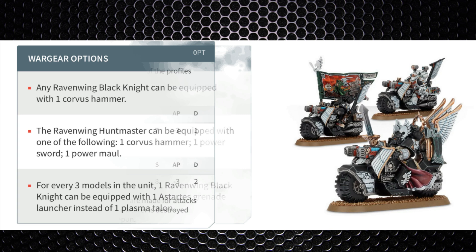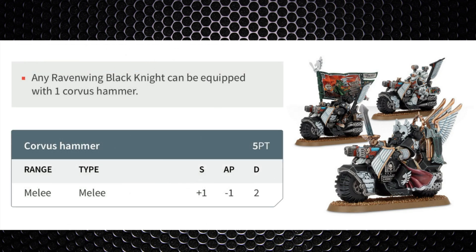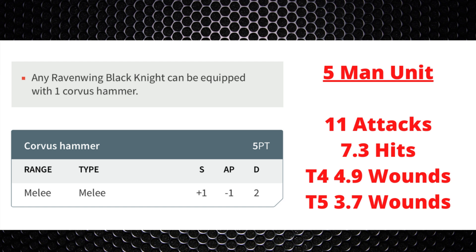Wargear options: any Ravenwing Black Knight can be equipped with a Corvus Hammer. The Hunt Master can take a Corvus Hammer, power sword, or power maul. For every three models, one Black Knight can swap their plasma talon for a Stasis Grenade Launcher. The Corvus Hammer is strength +1 (strength 5), AP -1, 2 damage, costing 5 points per model. With a unit of five that's 25 points — with 11 attacks you get 7.3 hits, about 4.9 wounds against toughness 4 and 3.7 against toughness 5.